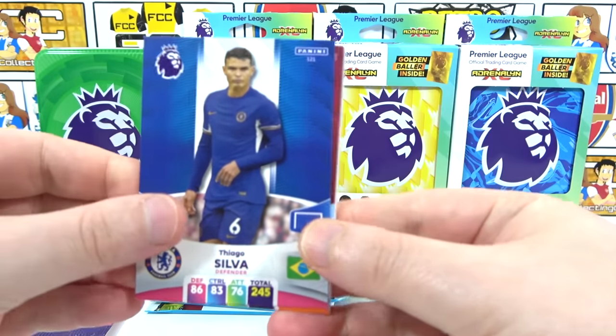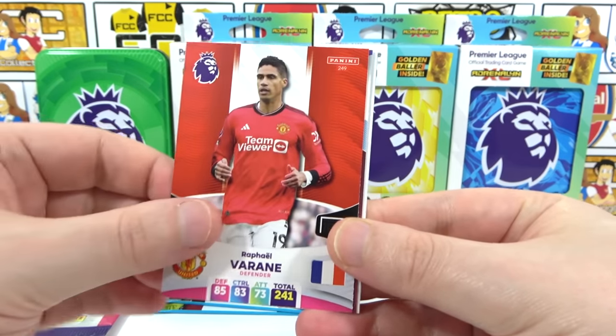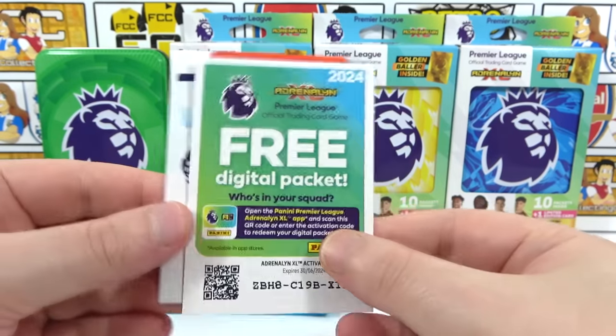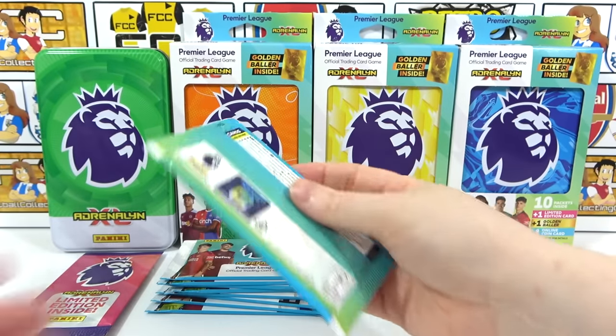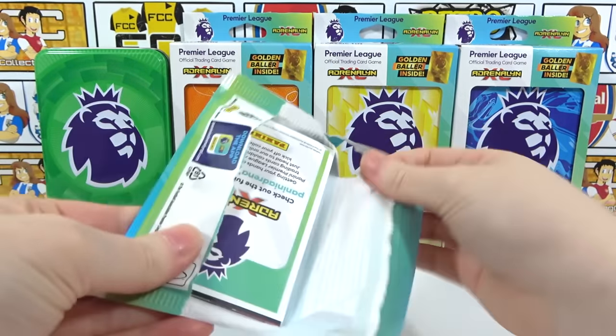First pack of the green tin: we have Tiago Silva, Declan Rice, Cucurella, Varane, and Areola. It's a one-insert pack — there's another code card, and we get a Grealish ice insert. Okay, next pack — it would be really awesome to find a wild golden baller.